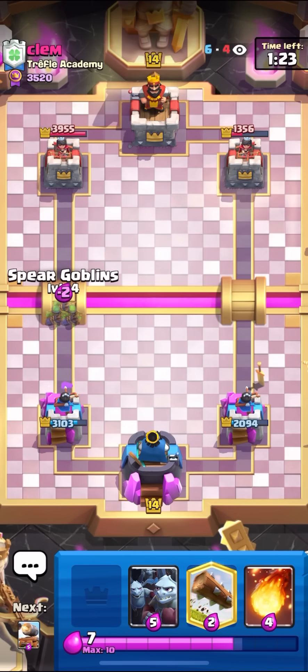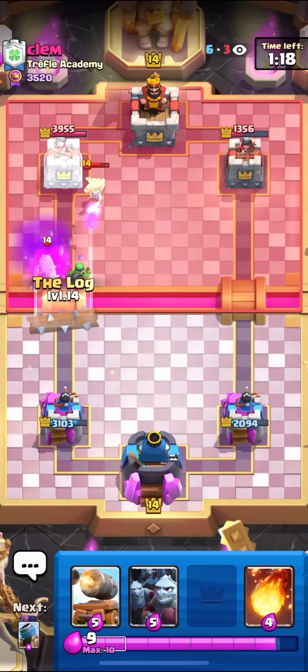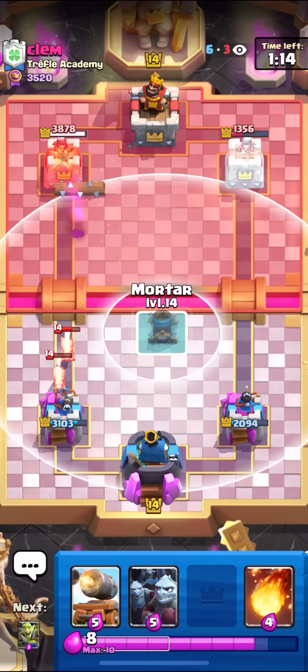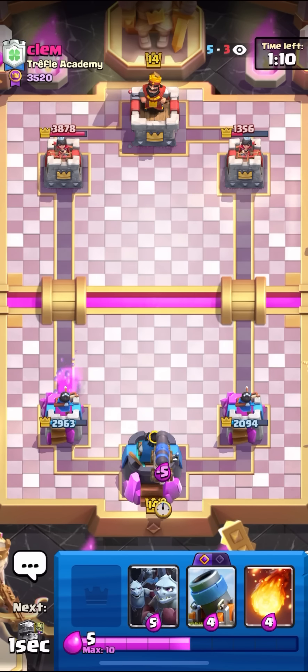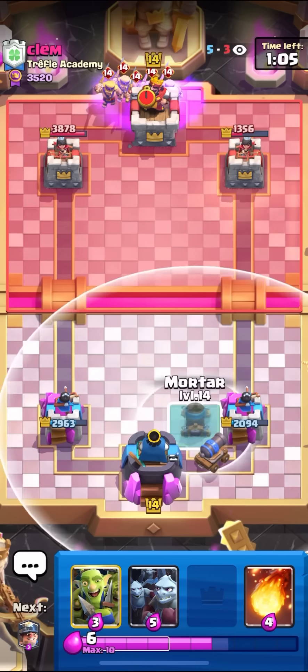He has Mother Witch in hand. So because he has Mother Witch, I'll go for my Spear Goblins on the left, because I'm just going to log the Mother Witch now. Mother Witch is going to die — perfect. I'm not going to Mortar, because I know he has Evo Barbs, and I don't have a way to kill the Evo Barbs since they survived the Fireball. I'll just set up my Cannon Cart at the back. Cannon Cart is really good in this matchup.